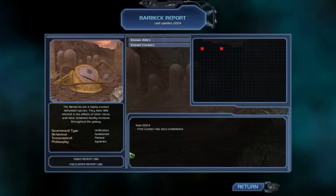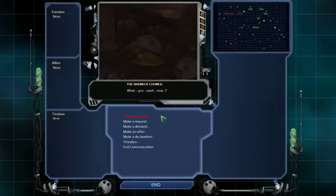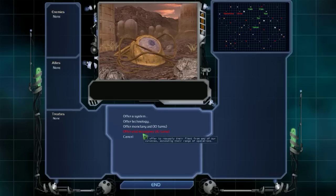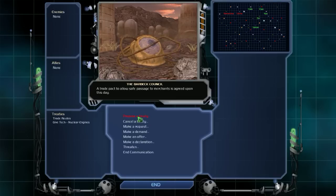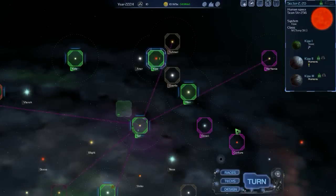The Barbeck are isolationist, passive, and agrarian — so let's try to be friends. Let's communicate with them and offer a friendly greeting. Would you like a useless technology? Let's have a trade treaty. I'm a fan of this.